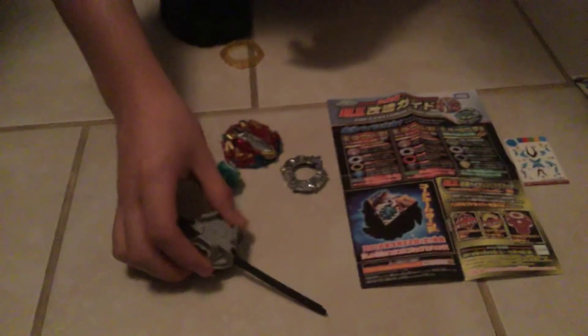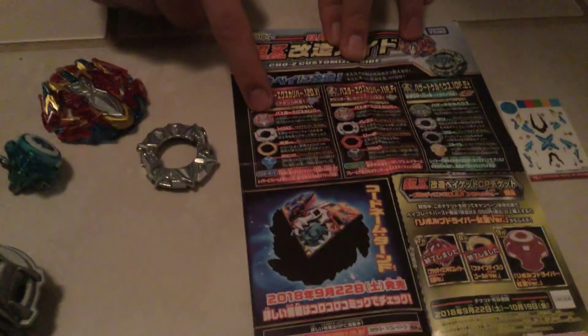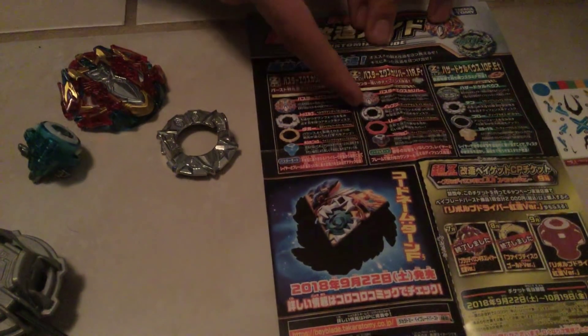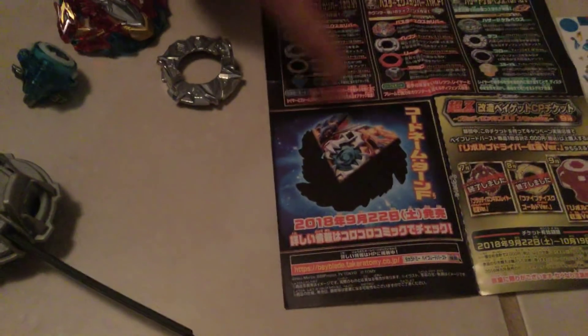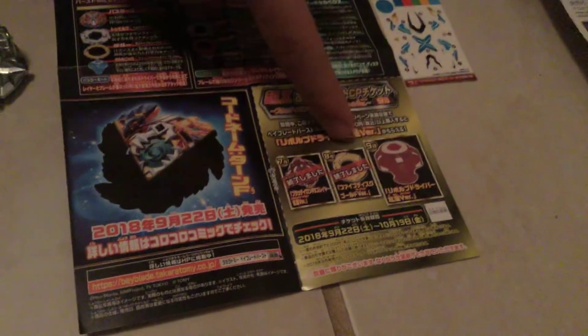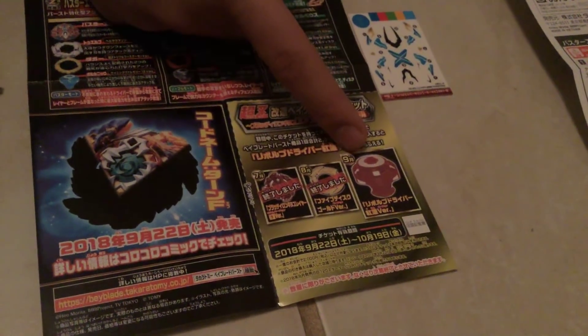We have the 1 Dash disc, the evolution of 1, and we have Sword the Driver — a combination of Iron and Jaggy. We have the launcher, and we have combos: Buster 12 Dagger, Volcanic Buster Excalibur, 11 Reach Friction, Hazard 10 Flow Eternal, Fafnir which my friend already has, 2 Red Gold Bloody Longinus, 5 Gold disc, and Red Revolve. Then we have the stickers and the instructions.